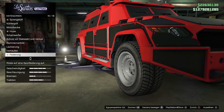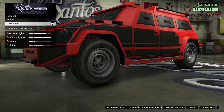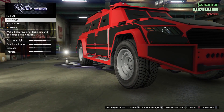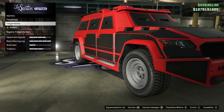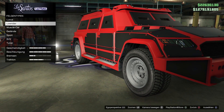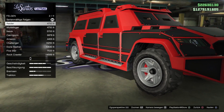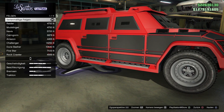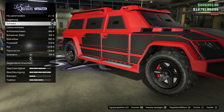Dann haben wir noch Federung: Wettkampf. Getriebe: Renngetriebe. Dann Turbo-Tuning. Reifen: ich nehme mir die Geländereifen, weil das passt eigentlich – ist ja ein Militärauto, das gerne in unwegsamem Gelände unterwegs ist. Felgentyp: Geländefelgen. Und die in Serie, weil ich die schwarz machen will. Ich nehme die Raider, die sehen am fettesten aus. Die mache ich filmfarbe schwarz.